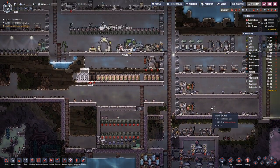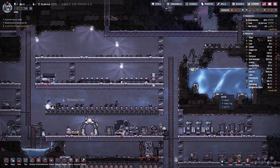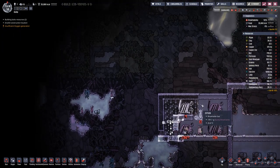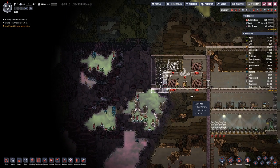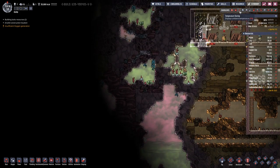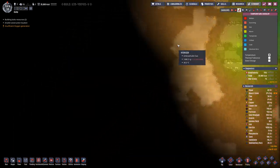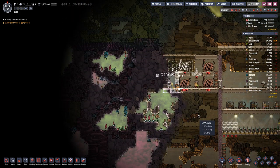As usual for the early game here, we are lacking refined metal. But at least over on this side we are making some progress — we uncovered a bit more area around here, but so far no new geysers or volcanoes.